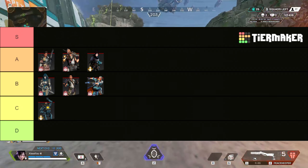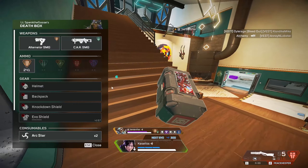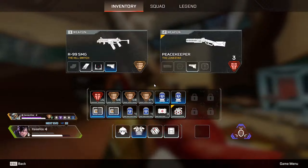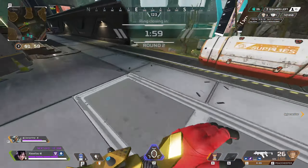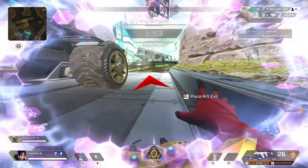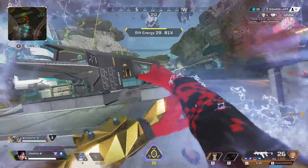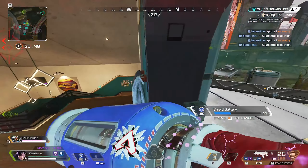Next for the skirmishers, we have Wraith, who I am giving A tier. In terms of ultimates that can get you from one place to another safely, there is nothing that compares to Wraith's portal. Especially after the 75-meter buff where she can now go a total of 150 meters, you can get really far with a double-wraith portal. It's a good, safe third-party tool, or just to use to get loot and go back to your team. I feel she's on the opposite end of Pathfinder — Wraith's portal actually gets stronger the further into the game you get. When you're in later games with less space to move, the portal lets you check for info and move your team around safely.